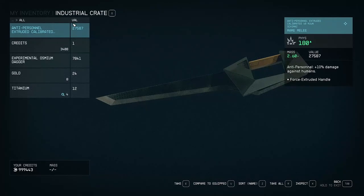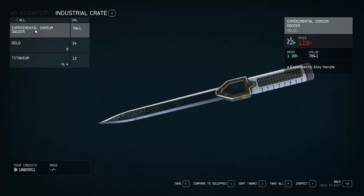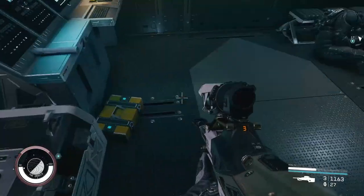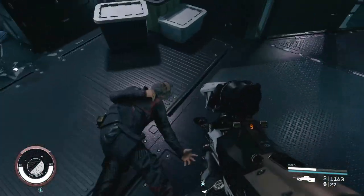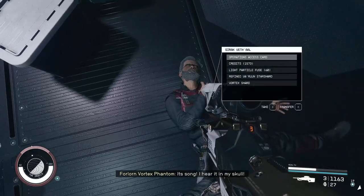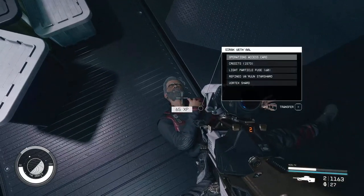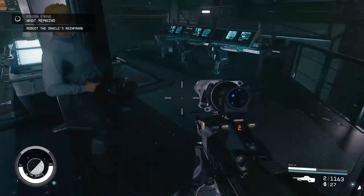Anti-personnel extruded calibrated Varun schemas. It's kind of a futuristic pirate sword. Experimental Osmium Dagger. Experimental Alloy Handle — what does that mean? Screw it, let's just take it all. Operations access card, creds, light particle fuse, refined Varun star shard, and vortex shard. Lovely.